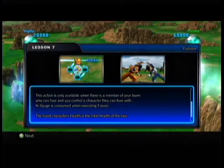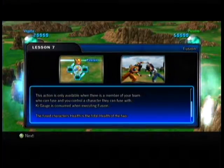Kai Gage is consumed when executing a fusion. Try reading this ten feet away from your TV screen. The fused character's HP is the total HP of the two.